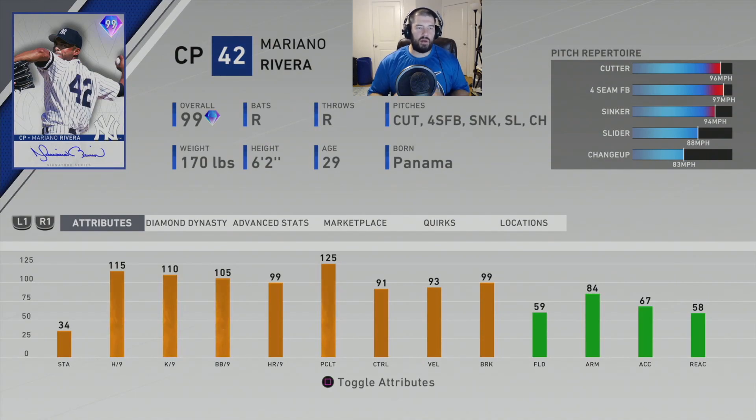Number 8 — I think everyone can agree that Mariano Rivera is the best closer to ever pitch in Major League Baseball in real life. However, the card didn't translate as the best card in the game — that's why he's at number 8. He played for the New York Yankees and was the last man to wear number 42 before it was retired league-wide. Jackie Robinson was the first African-American to play in MLB and his number 42 is now retired across the league. Rivera is right-handed and famous for his cutter, which is his primary pitch here going 96 to 97 mph, with a four-seam fastball at 98, sinker at 94, slider at 88, and changeup at 83.